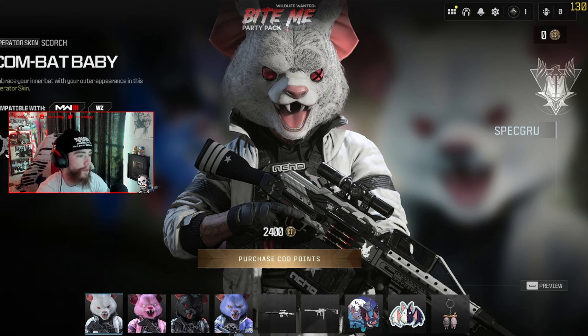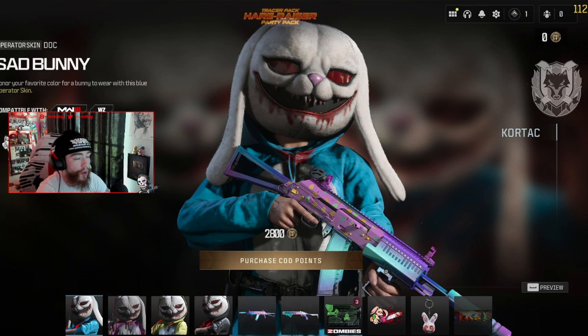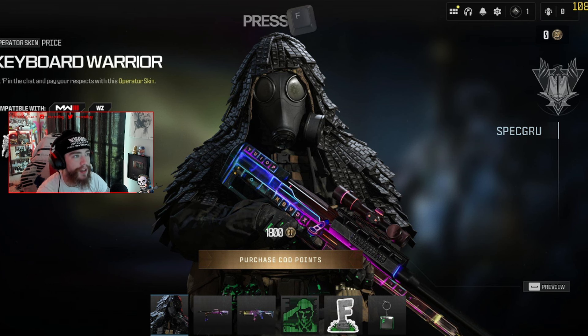There's a brand new party pack — the Wildlife Wanted Bite Me party pack. You pay 2400 COD Points and get all four of these crazy bat skins in different colors. I actually like how they're doing these party packs now — instead of four separate bundles, it's one bundle where you get all the skins, and if you play together you get the XP bonuses as well.